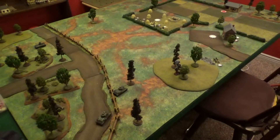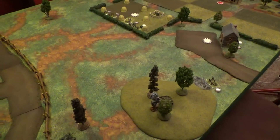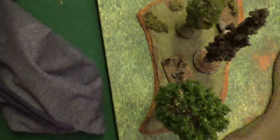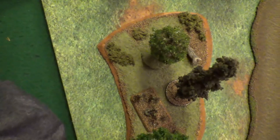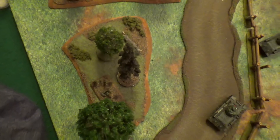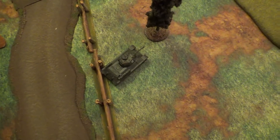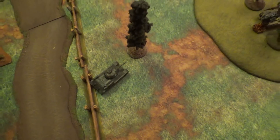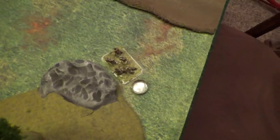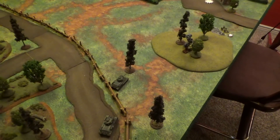Bottom of turn four for the Germans. Vin's mortar placed a bombardment that scattered to the edge of the table, but on the six it wiped out one of my 82mm mortar teams to a man - battery is now down to one base. The Pak 40 tried two shots at a tank but failed to hit on both. Everyone else stayed put. Vin's one rifle team went into ambush.